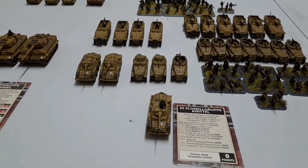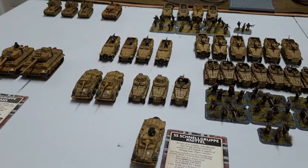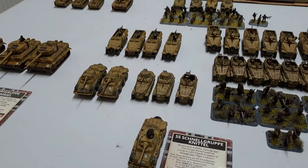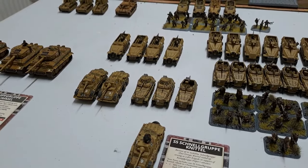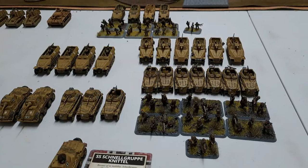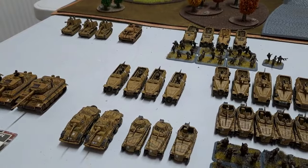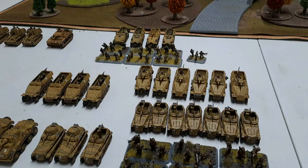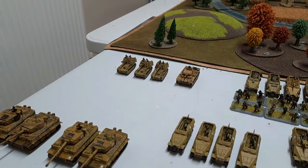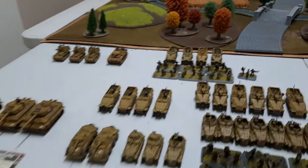The second formation is the SS Schnell Group Nittal — an SS recce formation — consisting of one Puma for the HQ, then two Pumas, a 250 Scout Troop of two half-tracks with 2cm cannons and MGs, and an SS Reconnaissance Platoon of seven teams with seven 250 half-tracks, one with a small cannon. Also in the formation are four 8cm mortars and six armoured 7.5cm guns. In support there are three Wespes, a Panzer III OP, and an Ardennes Armoured Panzer Grenadier Platoon.